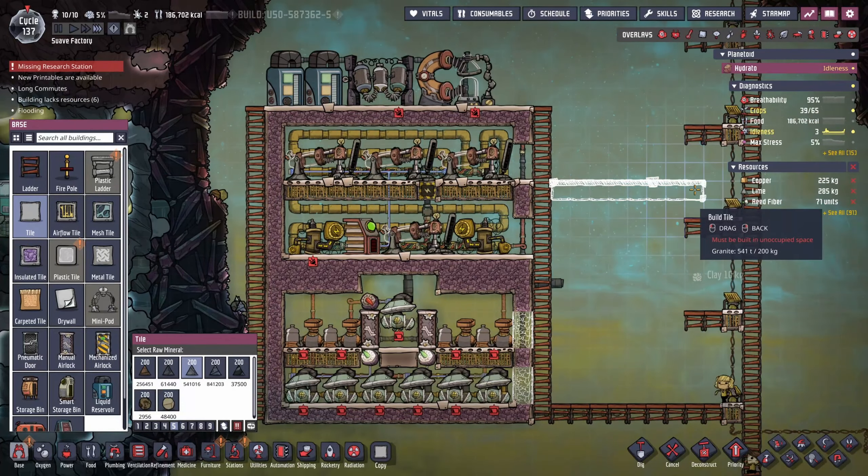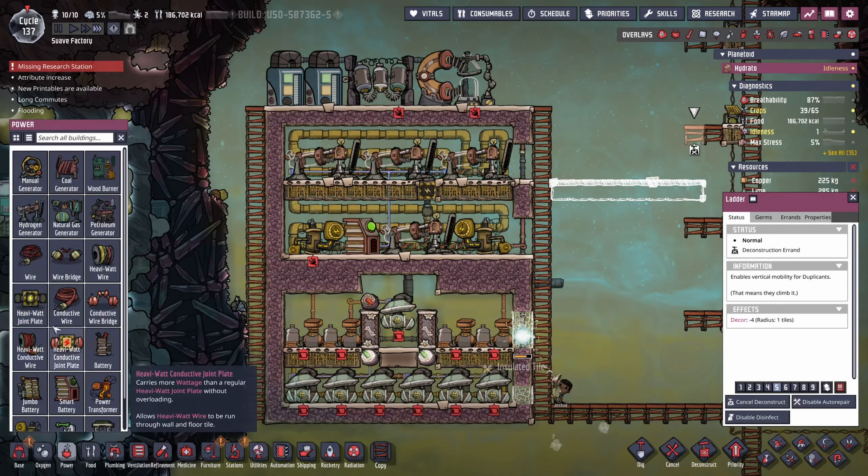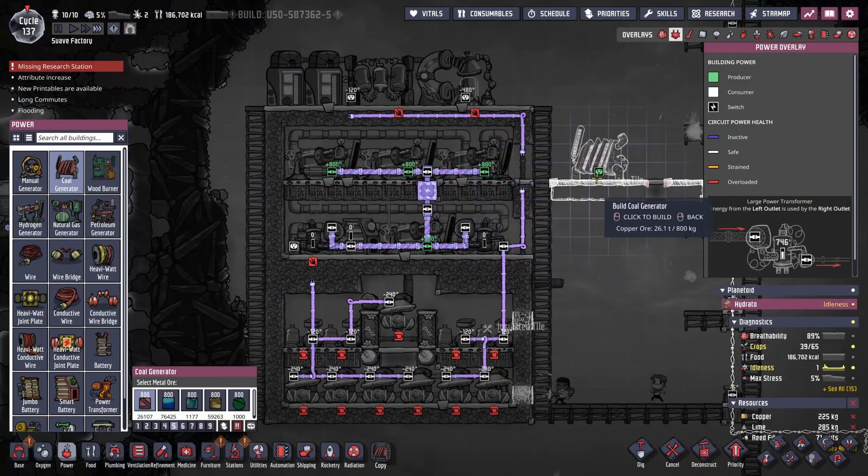To jump-start the SPOM we're going to power it with some coal generators. This will allow us to pump out all the unnecessary gases and get the electrolysers to produce some hydrogen ready to feed to the hydrogen generators within the SPOM itself. And there we have it — a full Rodriguez self-powered oxygen maker. Now we have the Rodriguez built, we need to supply it with some water. Luckily for the last few cycles I've been storing some clean water up ready for this exact situation.